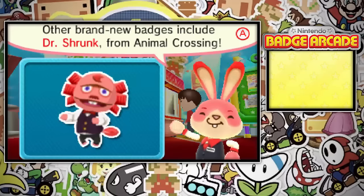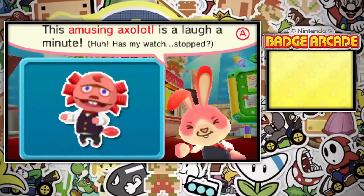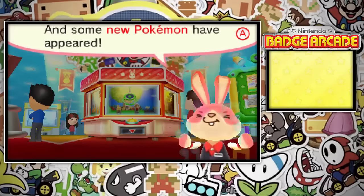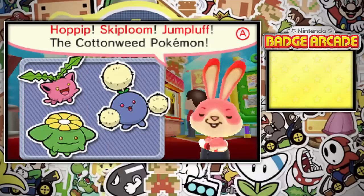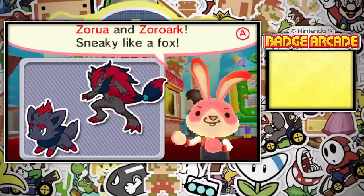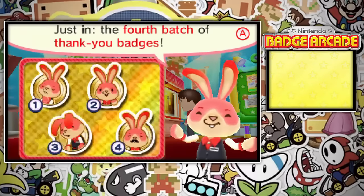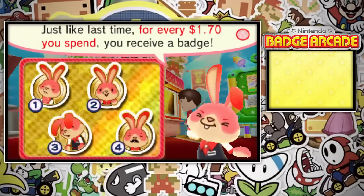Other brand new badges include Dr. Shrunk from Animal Crossing. This amusing axolotl is a laugh a minute. And some new Pokemon have appeared: Hoppip, Skiploom, Jumpluff — the Cottonweed Pokemon. Zorua and Zoroark, sneaky like a fox. It seemed to be stuttering a little bit. Just in the fourth batch of thank you badges. Just like last time, for every $1.70 you spend, you receive a badge.